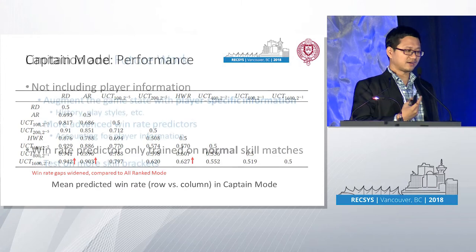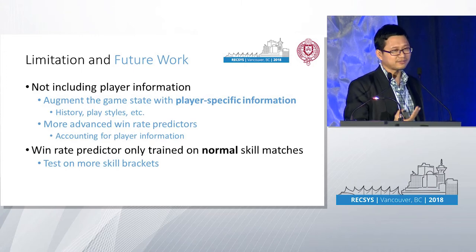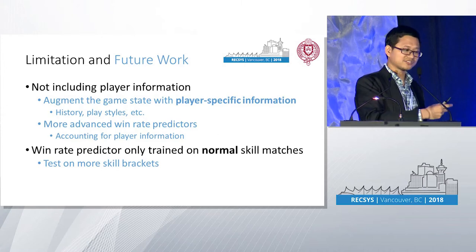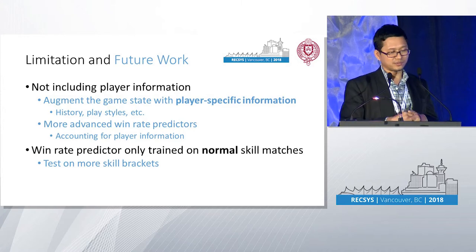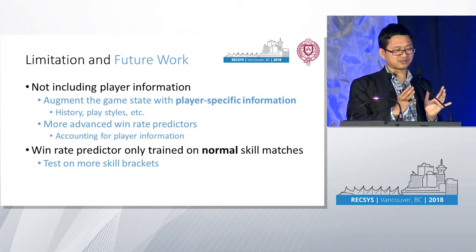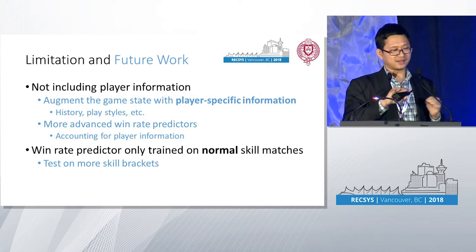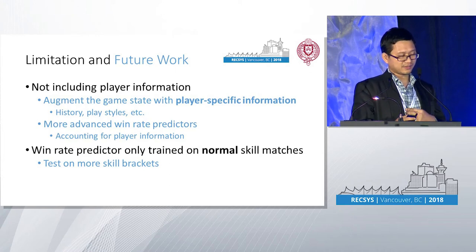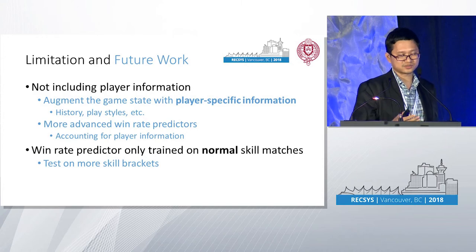Some limitations of the current work: we do not include any player-specific information, such as play styles or history of game results. One way to address this is to augment the game state with player-specific information, or alternatively to train the win rate predictor using only player-specific data, giving us personalized win rate predictors for individual players. Additionally, our experiments were conducted on normal skill matches, so it could be interesting to evaluate on other skill brackets such as novice, advanced, or pro players.